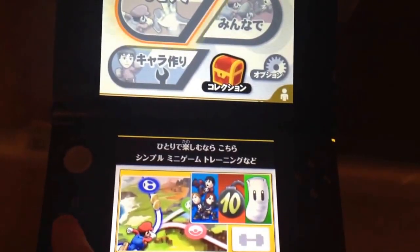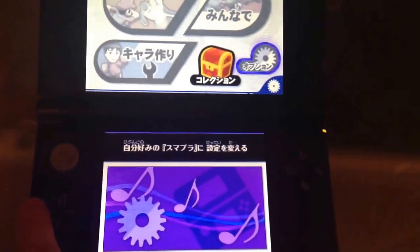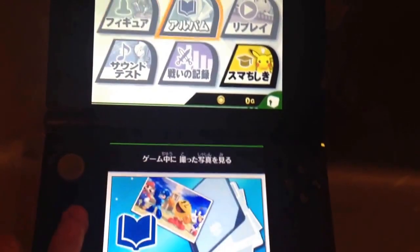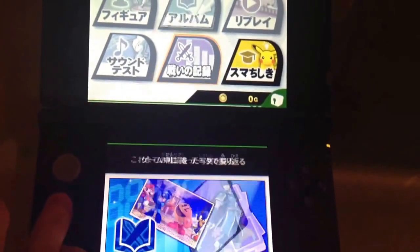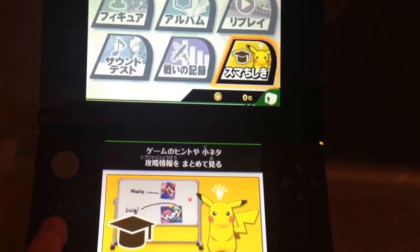Maybe it's customizing — Smash Run, customizing your Wii settings, or music options actually. And then here is another option that doesn't let me do anything. I guess this is checking out your trophies. This might be actually listening to the music, checking battle records. And maybe this is your replays, so that's pretty cool.